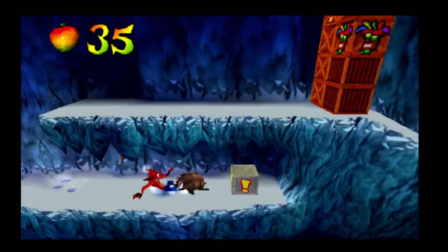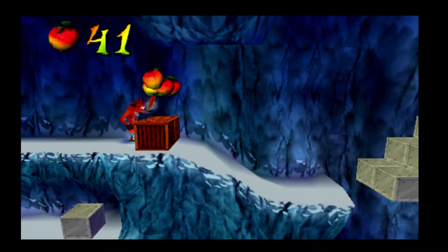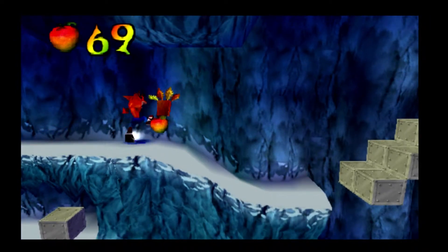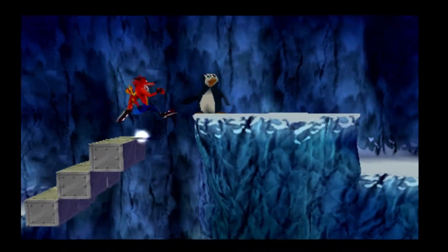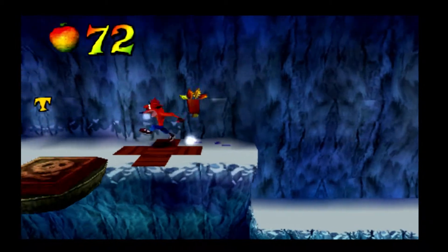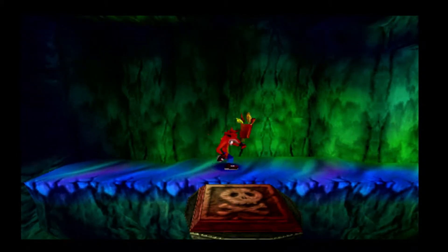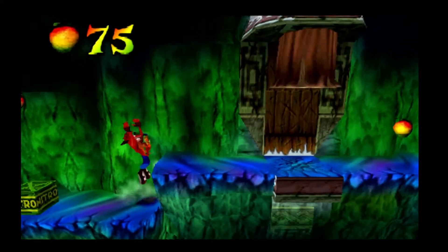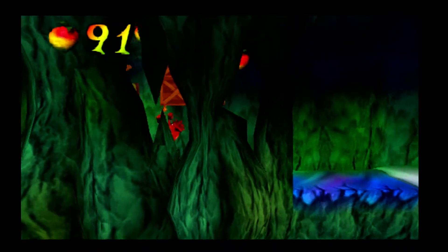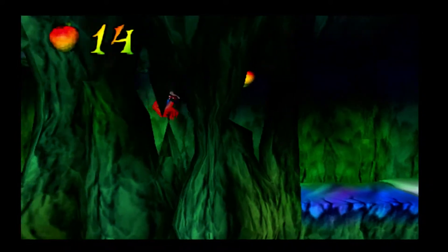Just take out this little guy and activate that switch at the same time. Now we want to try and keep this mask for the next bit because it will make it somewhat easier. The next bit being a death path — we're not going to go forward just yet. We're going to take the death path and see if we can 100% this in one run, though it will mean doing this bit twice, which is not something I'm looking forward to.